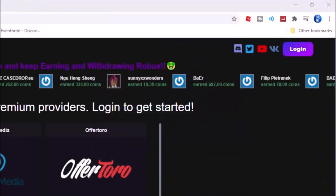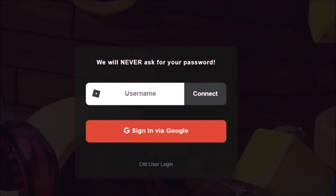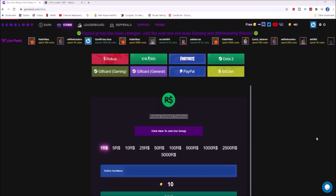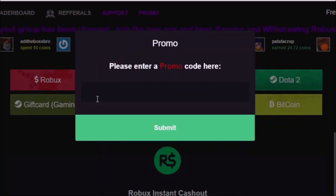In order to get into the site, you need to click the login button right here and then it will redirect you to the login page. All you need to do is just put your username - no password required. Once you get into the site, click the promo right here and then type 'codex' - that will give you free coins.